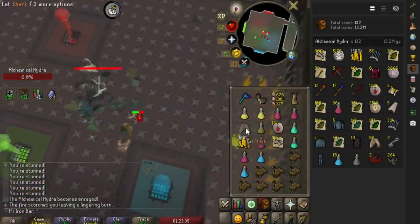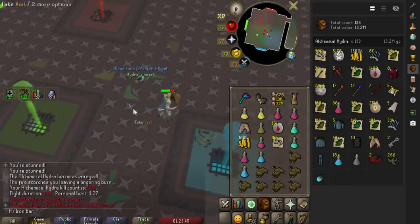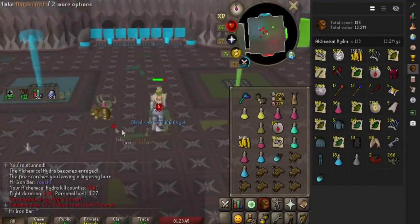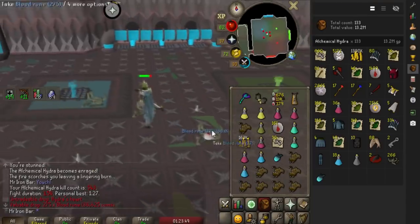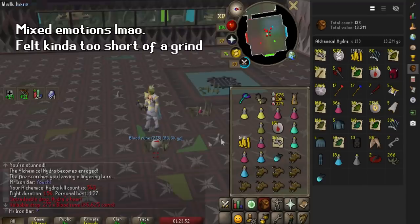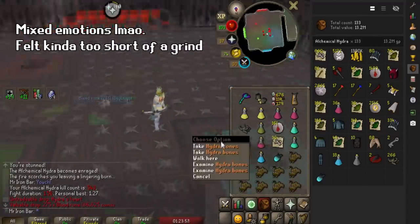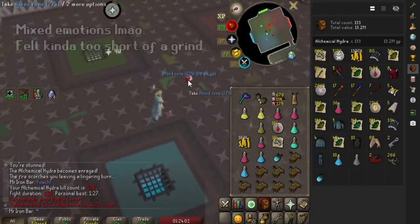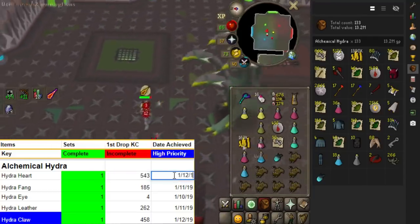Is this a lot more profitable than Vorkath? Right now, yes. I got it — the Hydra's Heart! Oh my god, holy shit! That's it, I'm already done! 543 kills? That's not even that bad. I got the Hydra items, boys — that's crazy. I pretty much have every single drop now from Hydra, excluding the pets.